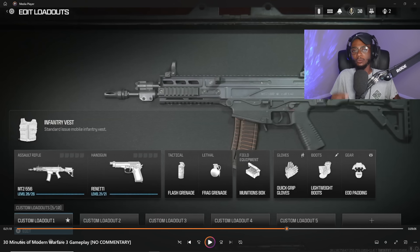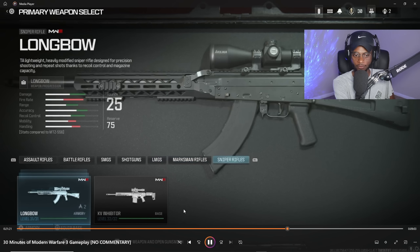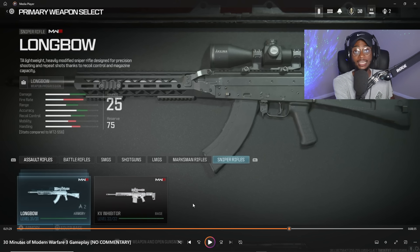Before I showcase the settings, I did want to let you guys know about the create-a-class. It's pretty much the same loadout layout that we had in Modern Warfare 2, where you can equip an assault rifle, SMG, whatnot. Secondary, tactical, lethal, field equipment. The perks are now going to be labeled as gloves, boots, and gear. We do have an infantry vest. The weapon classes include sniper rifles, marksman rifles, light machine guns, shotguns, SMGs, battle rifles, and assault rifles. They also showcase some of the snipers — we have the Longbow and the KV Inhibitor, and they kept the KV family like the KV Broadside from MW2.